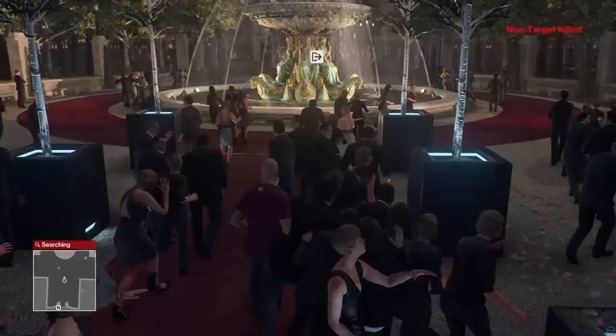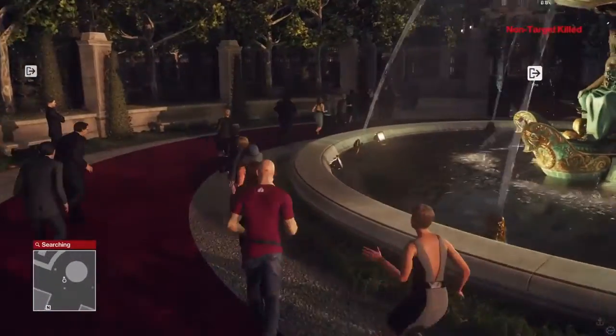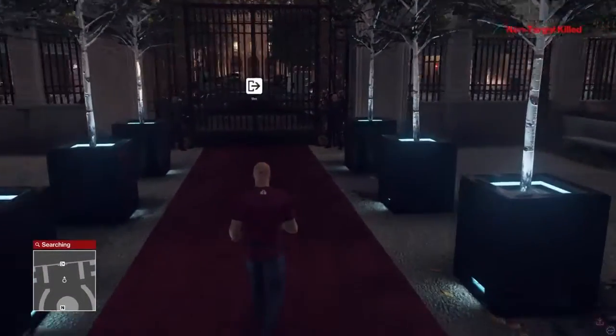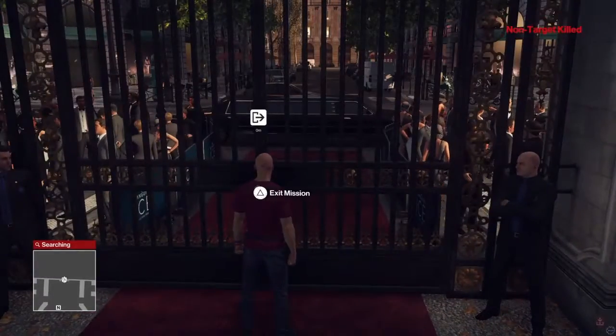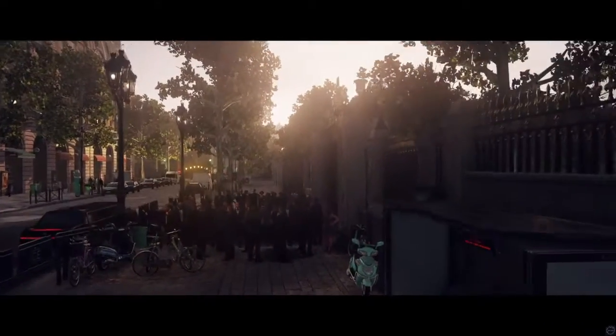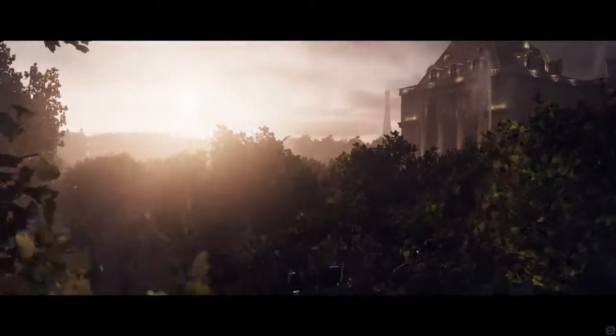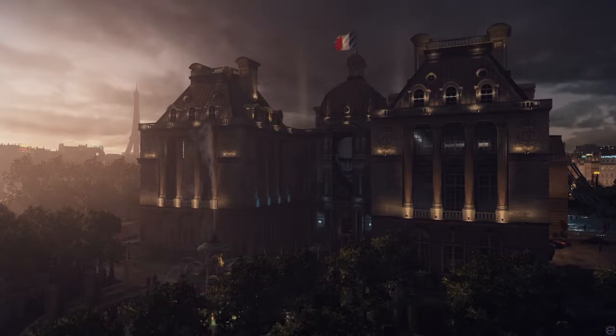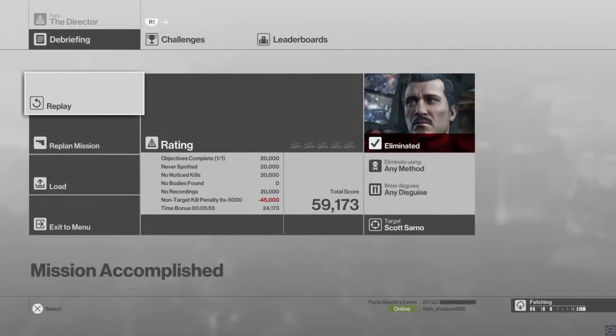Now as everyone is scrambling to get out, you do the exact same. That's exactly why it's impossible to get a five star rating on that challenge — you're dropping thousands of pounds of glass on a crowded room. More than one person is bound to be killed. But that's the special way to kill him. That was a one-star rating — not very good because we killed like 20 people in that explosion.